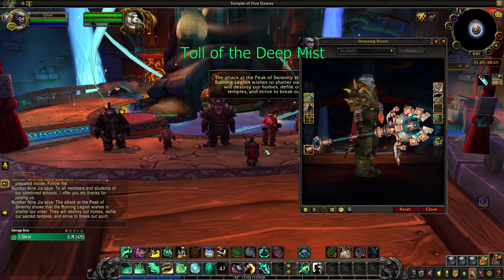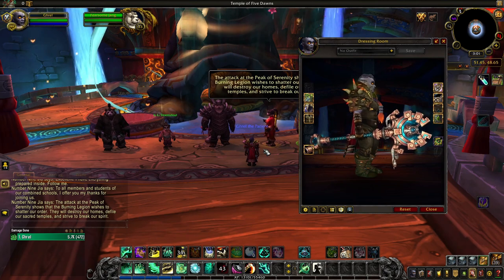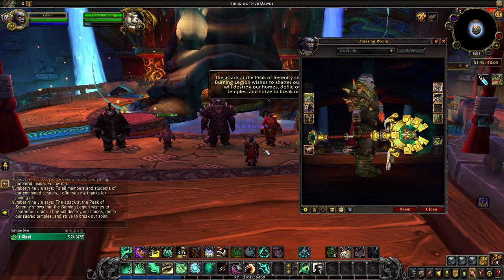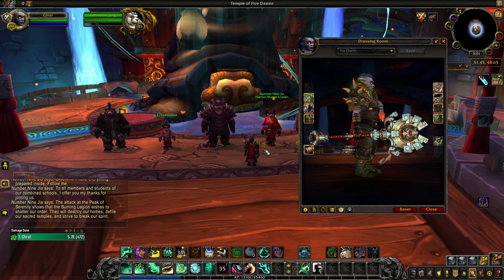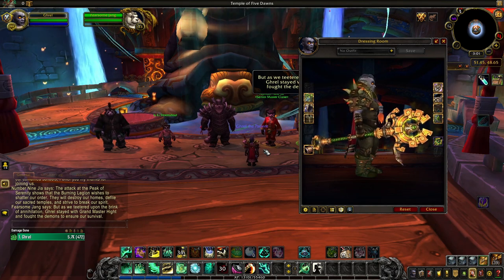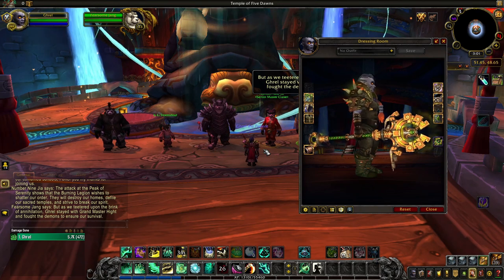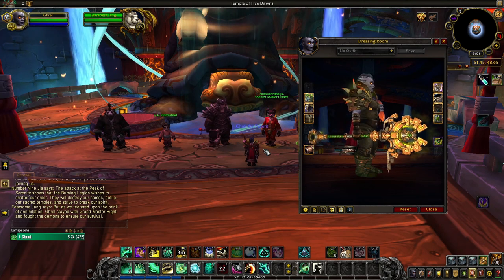Toll of the Deep Mist is the second artifact appearance associated with Sheilun. You unlock both the green and blue tints of Toll of the Deep Mist by completing your entire monk class hall campaign with the achievement Forged for Battle. The red tint will automatically be unlocked once you reach level 50 on your monk character. And by completing the archaeology achievement This Side Up, you unlock the golden tint of Toll of the Deep Mist. Remember that this achievement is account-wide.